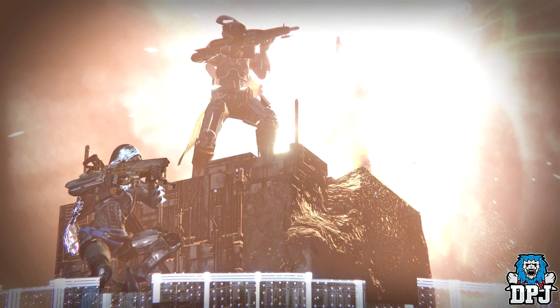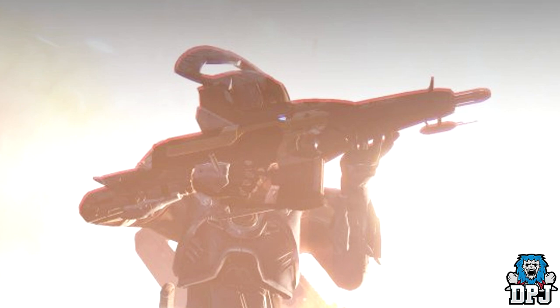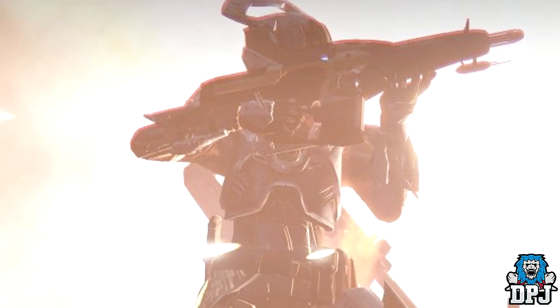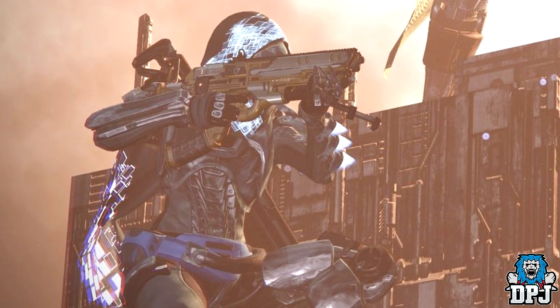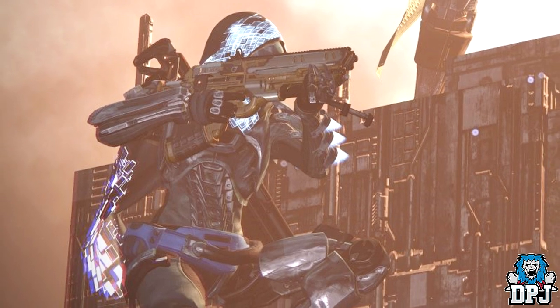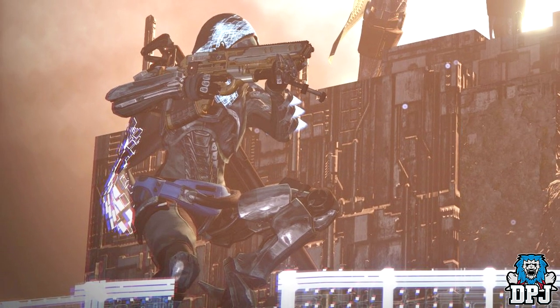The first image we looked at shows three guardians: what looks to be a hunter on the right, a titan in the middle, and a hunter on the left. The interesting thing is the titan in the middle seems to be holding the Suros Regime, which looks to have a new exotic ornament with a different color scheme and pattern. The hunter on the left looks to be holding a new version of the Vision of Confluence — it could be the Treasure upon Stars as they're identical in design. His cloak looks to be the new Vault of Glass cloak for the hunter, which looks absolutely badass.